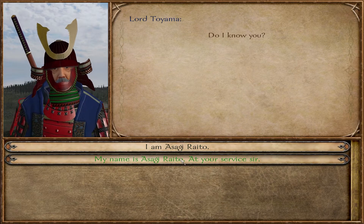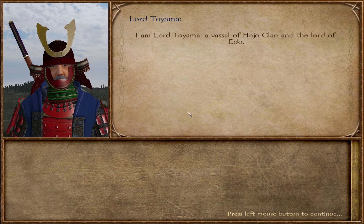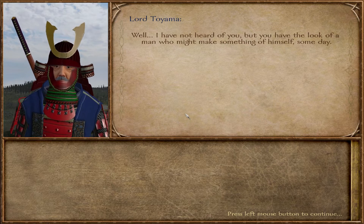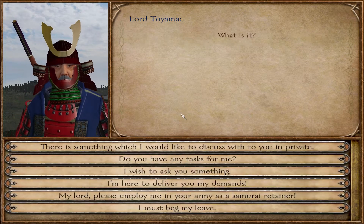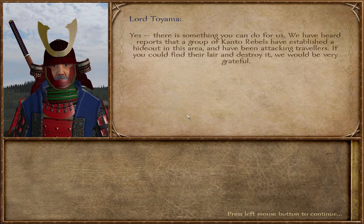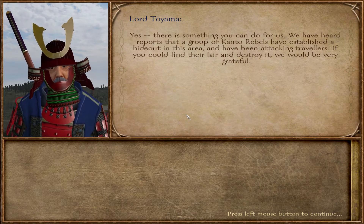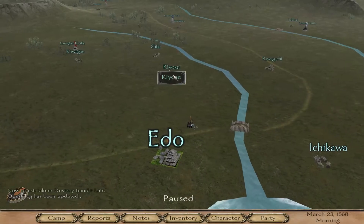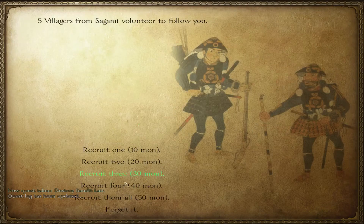My name is Asagi Raito, at your service, sir. I am Lord Tayama, a vassal of the Hojo clan and Lord of Edo. I have not heard of you, but you have the look of a man who might make something of himself someday. Do you have any tasks? We've heard reports that a group of Kanto rebels have established a hideout in this area. I'm not strong enough for a hideout just yet, but I'm going to take that so that if I find them along the way, I can actually do something about it.